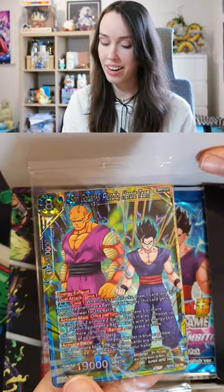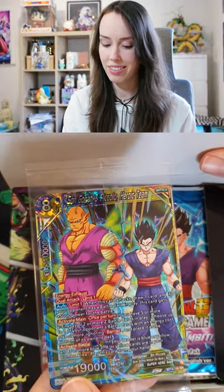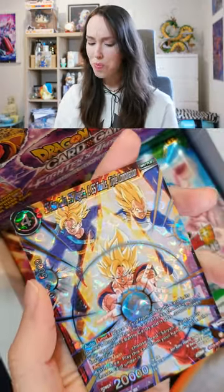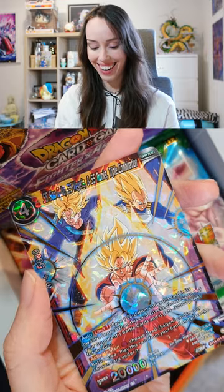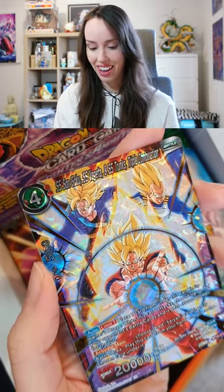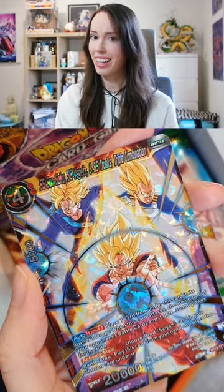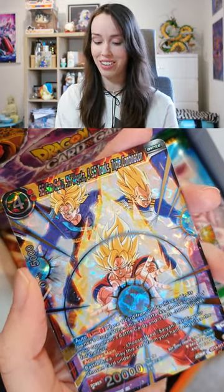Okay, so it is an SR box topper but it's a pretty sweet one, don't you think? Oh baby, look at that. That is absolutely stunning. We got Future Trunks, Vegeta and Goku. That's a sick SR.